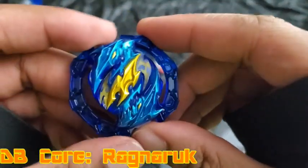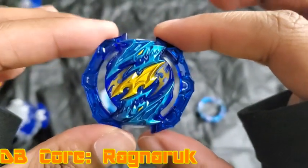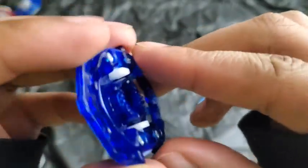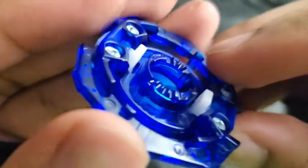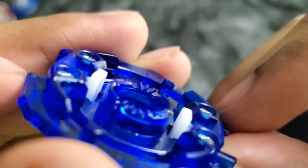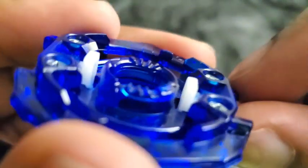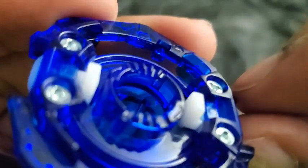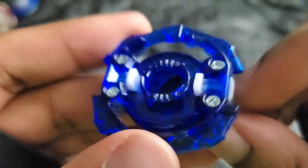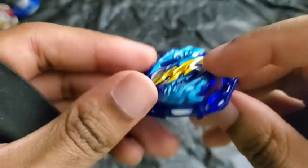Here is the DB core. The DB core is called Ragnarok — just Ragnarok, nothing too fancy or special about that. The teeth look pretty good to be honest. It might be a little bit worn because I have used this in some battles, but thankfully they're not too worn. We'll get to that soon — I still wanted to do this video before I put the Beyblade on a brick.